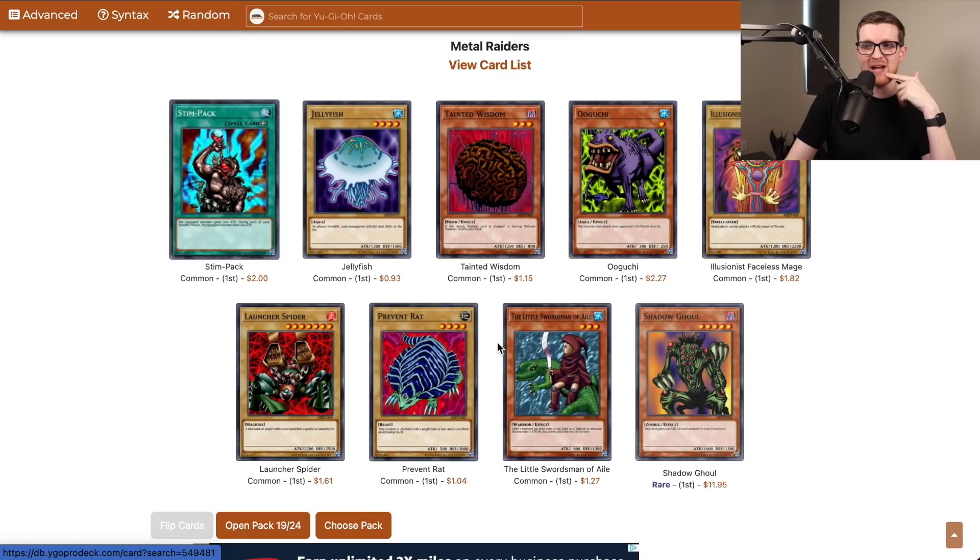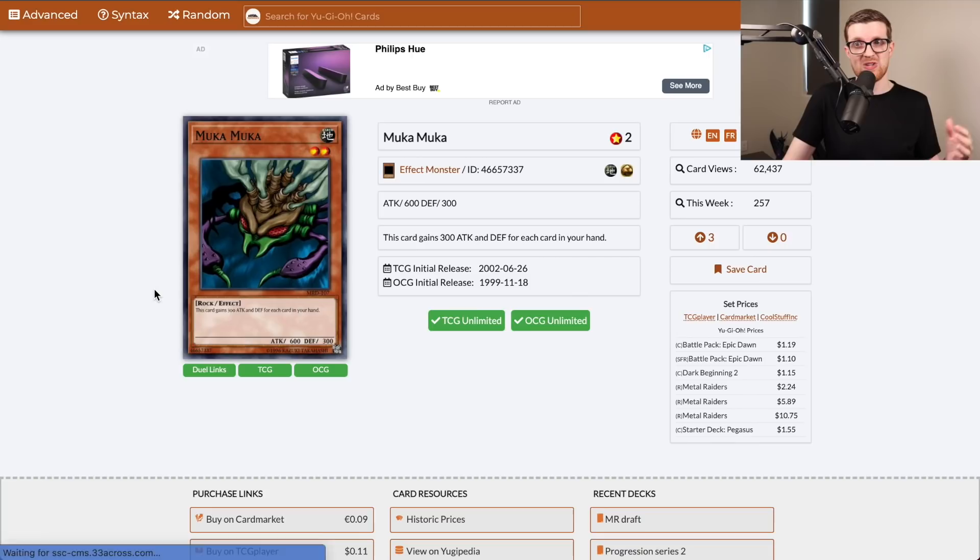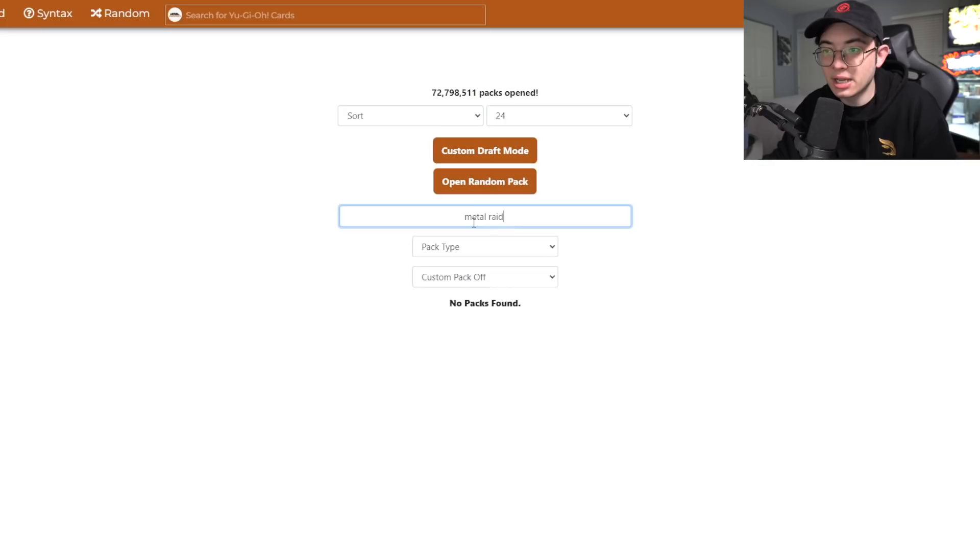Stim Pack is of note. Prevent Rat at 2K defender as well. Muka Muka is actually an interesting rare — this card gains 300 attack and defense for each card in our hand, so in the early stages with a full grip it's a bit of a force. In the late game it gets worse, but it may be worth playing just because we might see it turn one. 24 packs of Metal Raiders, let's give it another go.